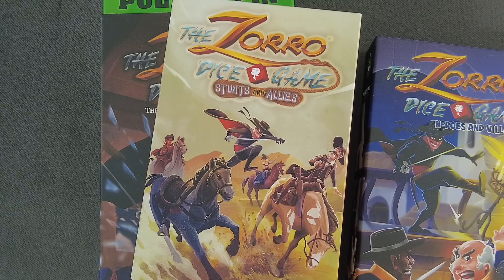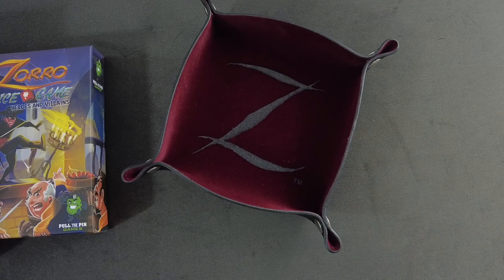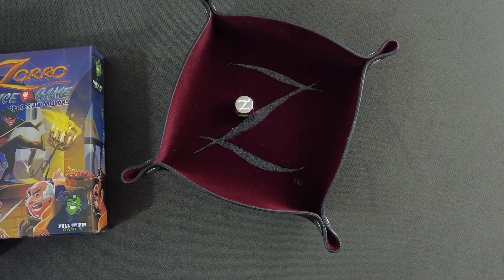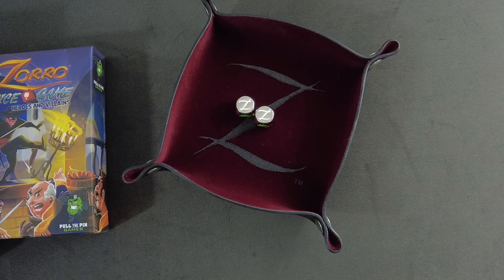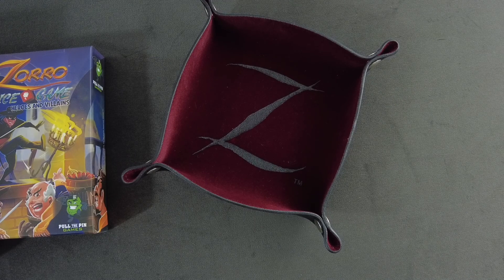Apart from that they also provided me this awesome leathery-looking Zorro dice tray, which I will totally use in my playthrough. I also got the premium metal dice that were part of the original campaign, and I think with the upcoming campaign for the Stunts and Allies expansion you can get those too. I'm not sure if I will be using the metal dice, but I will definitely use the dice tray.